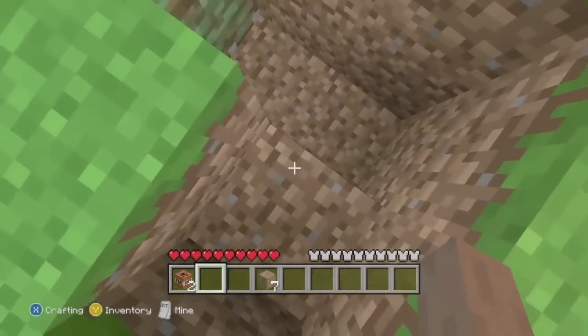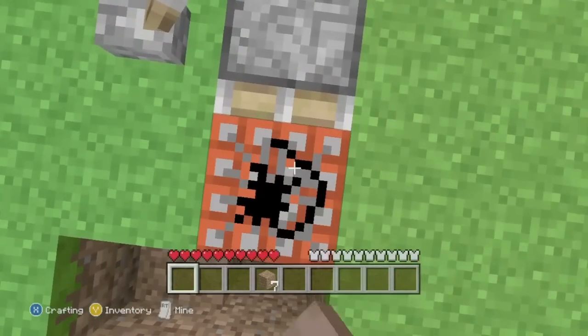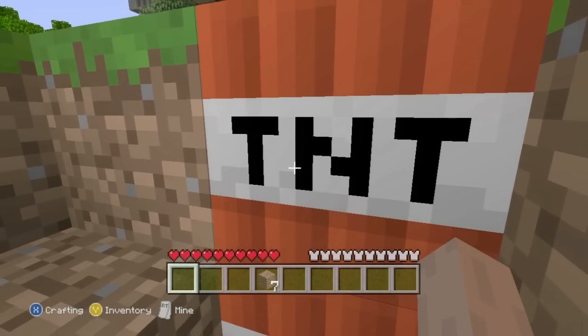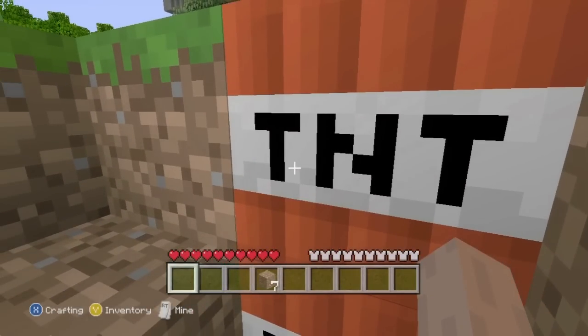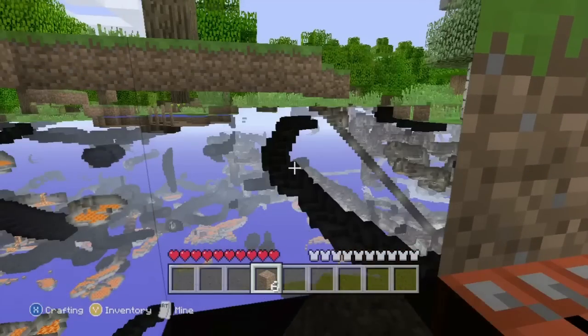Last but not least, you are going to stack the two TNT directly in front of the sticky pistons and then drop back so you're standing in the last hole. You are then going to jump up and hit the lever at the same time. The TNT will push into you, allowing you to see through the ground, seeing caves, mob spawners, and everything else around you.